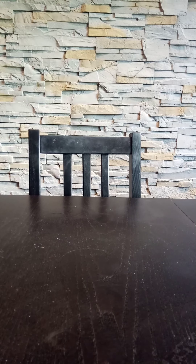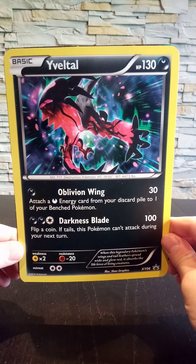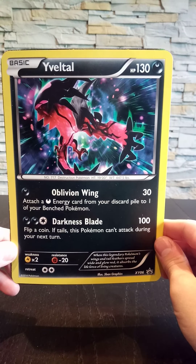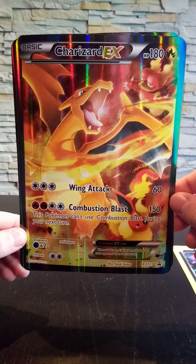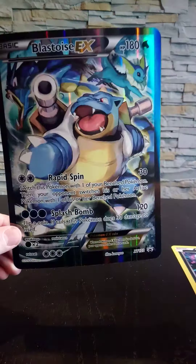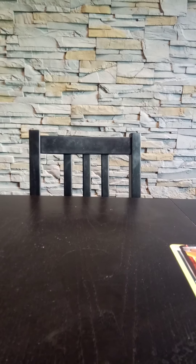So instead I'm doing this new update video where I'm just gonna show all the pulls from those boxes. First off we have this Veltol oversized card from the Veltol box, then we have the Charizard EX and the Blastoise, so you can look at those.